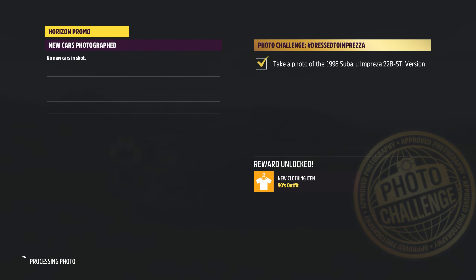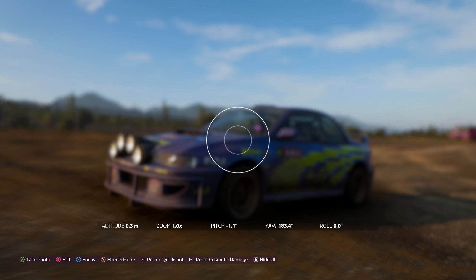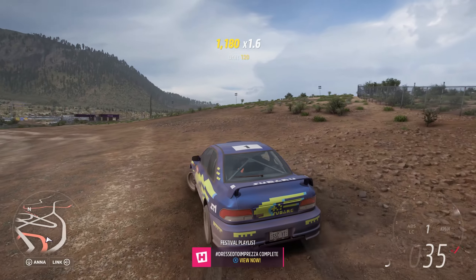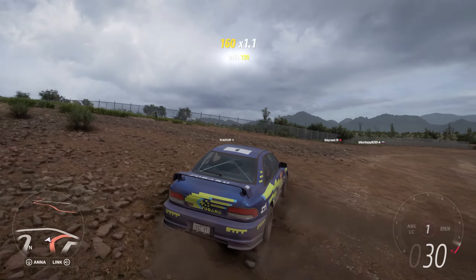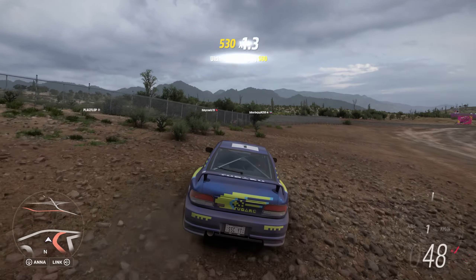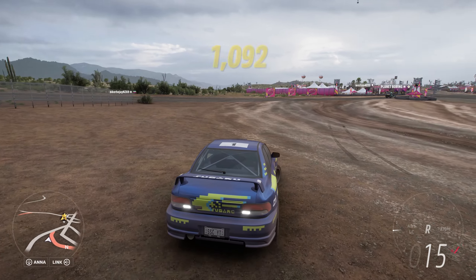We get a tick, we get a trophy - a pass. Excellent. Hopefully that's helped you out. Very simple, very straightforward, but it'll get you out of a jam if you're wondering where it is, especially if the auction house doesn't have any available initially.